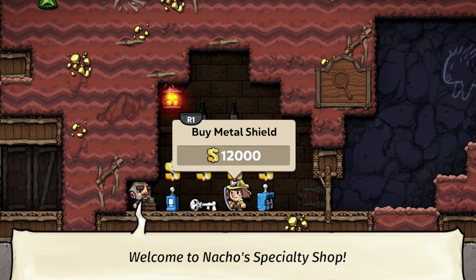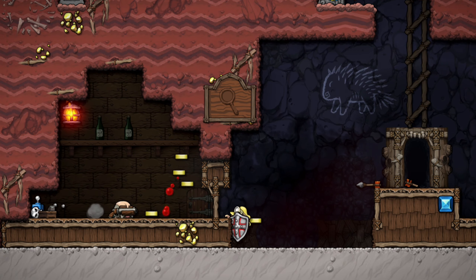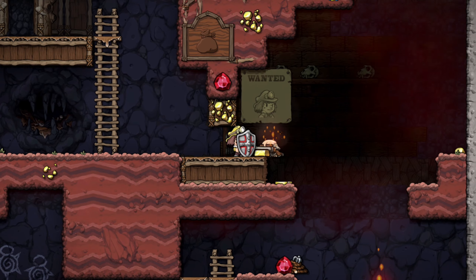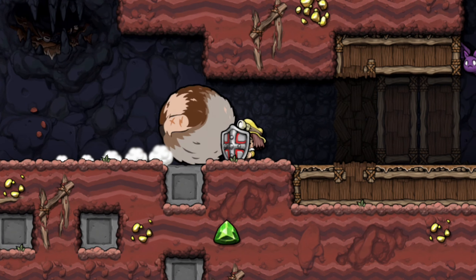The metal shield is a very underrated item in this game. It can actually deflect almost anything, including shotgun bullets. This makes it very easy to rob shopkeepers and also survive attacks from them. Also, I wasn't kidding when I said it blocks just about anything.